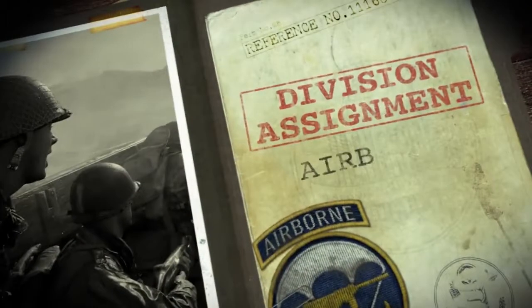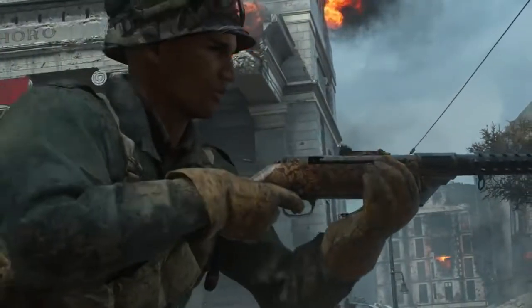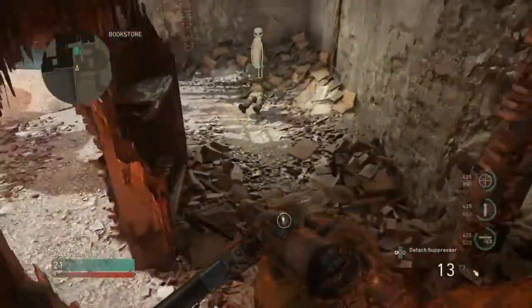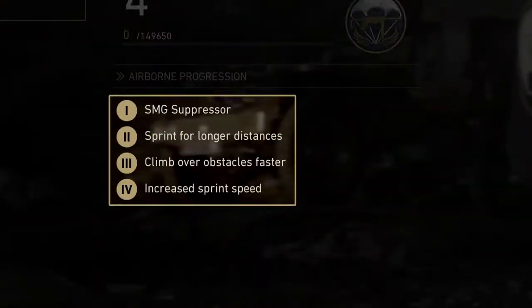Up next, the Airborne Division — masters of speed and close-quarters combat. This soldier is toting an SMG equipped with the Airborne-specific Detachable Suppressor. This little gem keeps your gunfire from showing up on the enemy's minimap, allowing you to swiftly move through the map undetected. When you earn more Division XP, you'll unlock more Airborne Division skills to strengthen your run-and-gun playstyle.